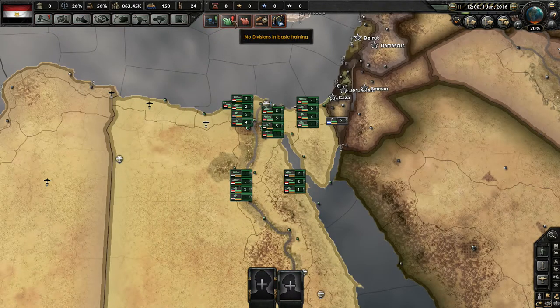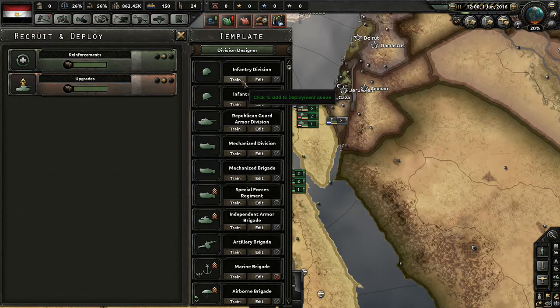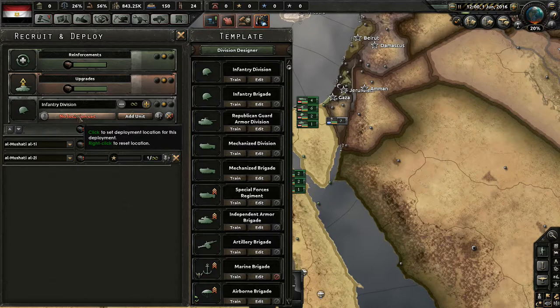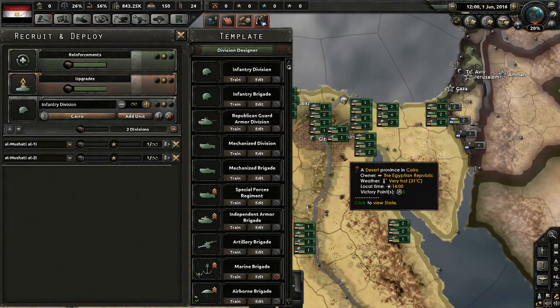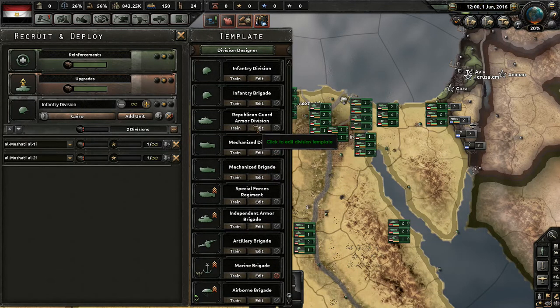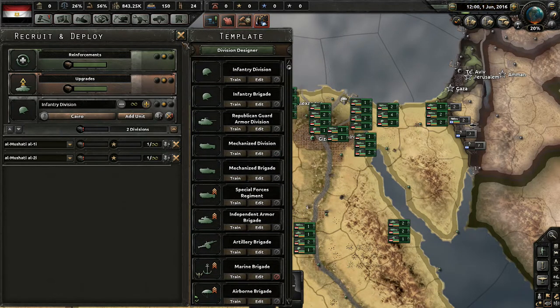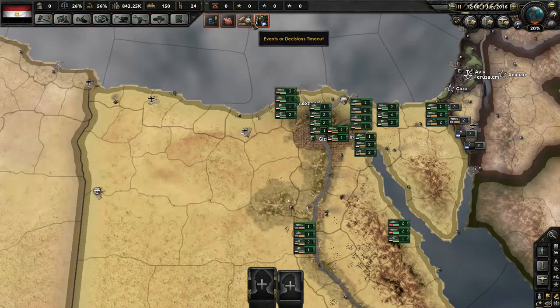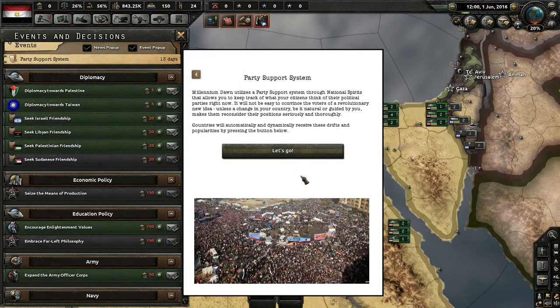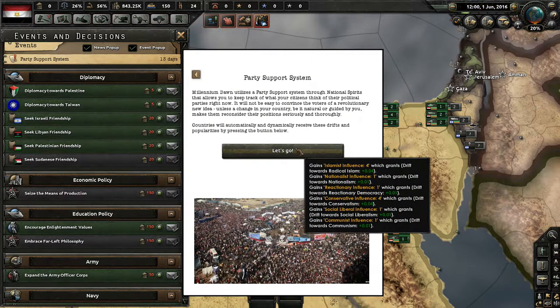We have no divisions in basic training, so let's go ahead and train up a few divisions of infantry at a time. We'll set these guys to train up in Cairo. Honestly, I think that should be good for right now. I'm not too worried about trying to build up the military — I have other worries for the beginning of the game. Oh no, we have the party support system popup again — it was because I hit the back button instead of hitting let's go.